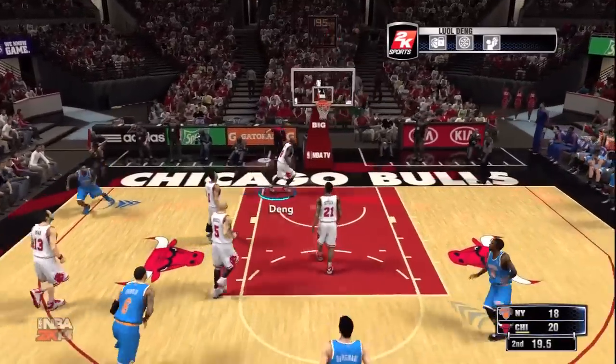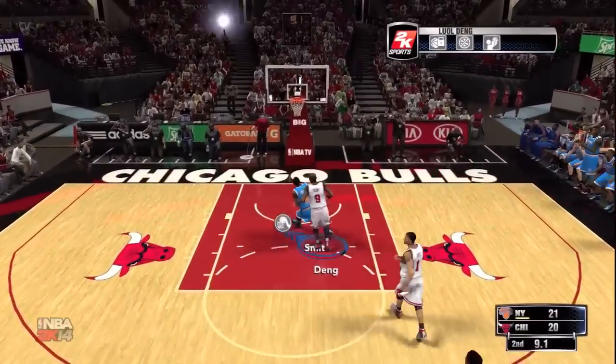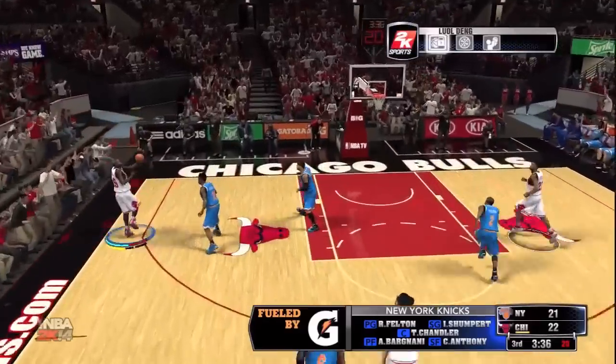Iman Shumpert — easy mid-range, actually a three-point jumper from the corner. Yeah, he's a beast. We got JR Smith — psych! Block dunk, people. NBA 2K14's block dunk feature right there, firsthand.